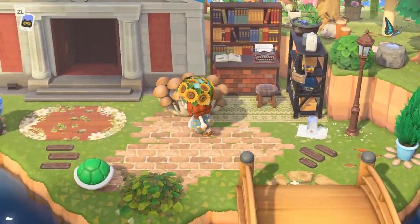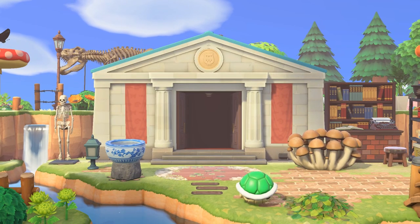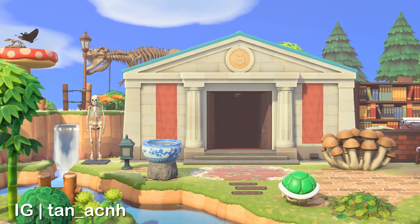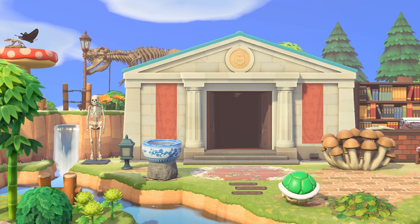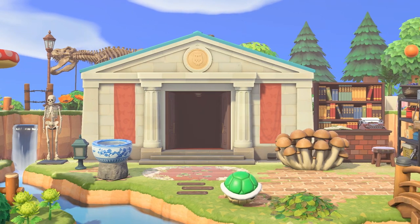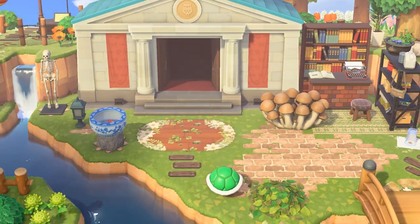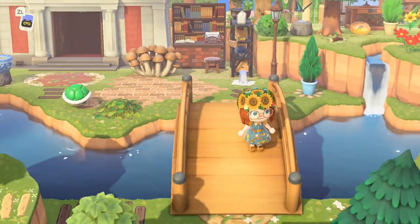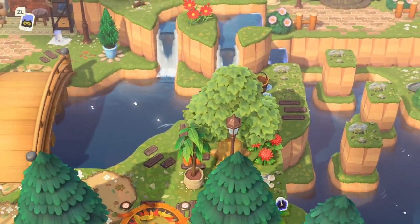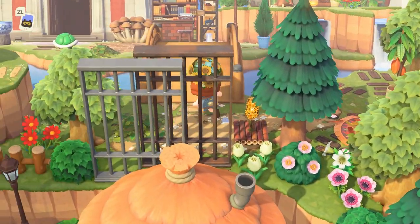This next island inspired me because I want to have a bridge near my museum, but it always bothers me that it's not completely in line with it — the bridges are four across and the museum entrance is three across. This island just put the bridge off to the side so that the museum sits on its own little island with a nice backdrop of trees and a dinosaur fossil. It looks so cute and nice, and there's a tiny study area for Blathers too. The surrounding terraforming was just beautiful — this was such a nice, cozy island.